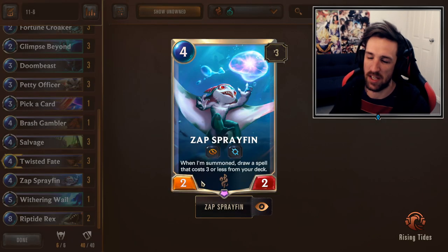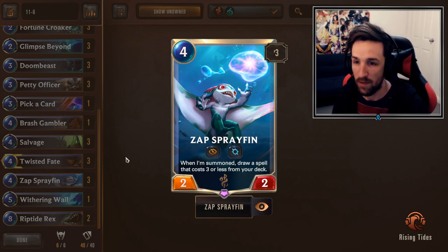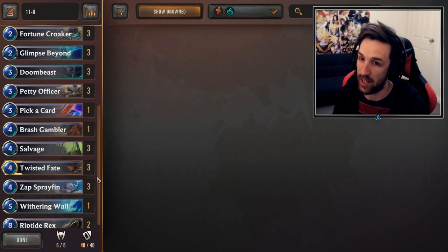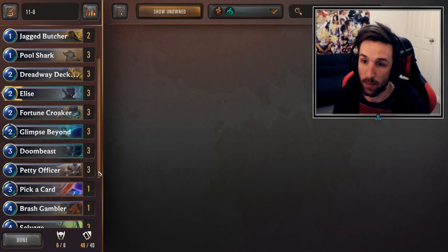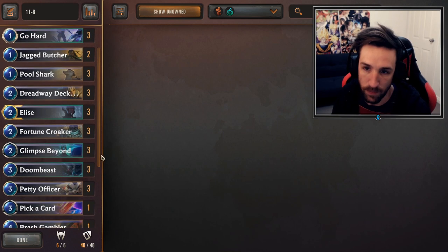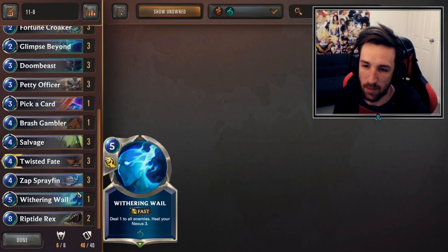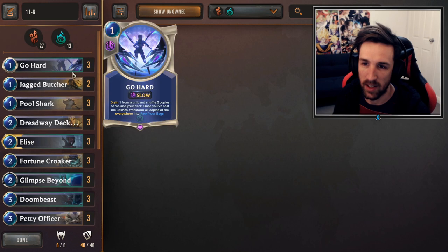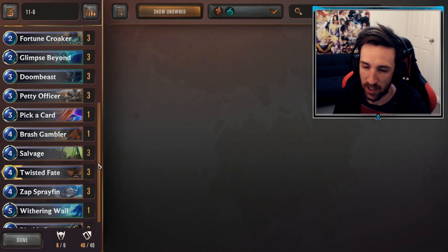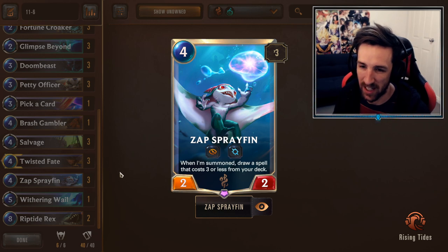It wants to play cards like Zap Sprayfin to tutor Go Hard specifically, and kind of play these over and over, beating your opponent down with an aggressive strategy. Zap Sprayfin is one of the most powerful cards for this deck as it definitely tutors specifically for that card. We do run a couple of spells such as Pick a Card as a one-off for burst card draw, as well as Glimpse Beyond for more card draw. Every now and then Zap Sprayfin will not hit Go Hard, but if you play the deck right and power it correctly, you can improve your odds.